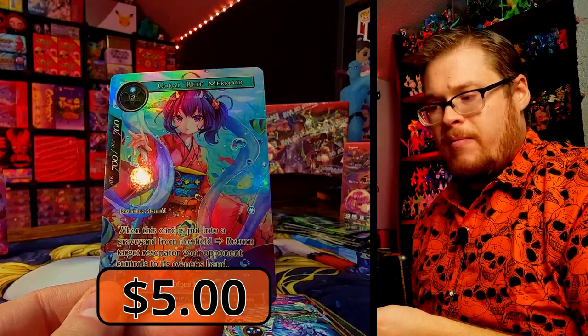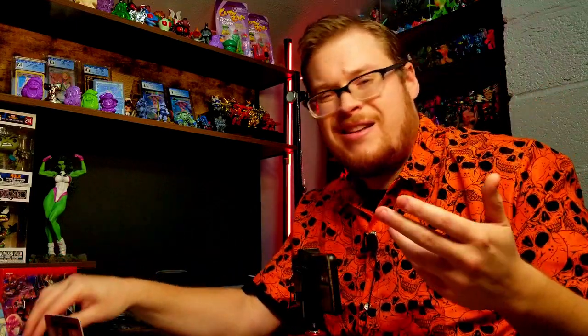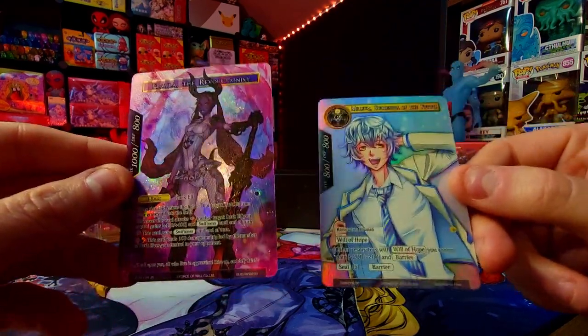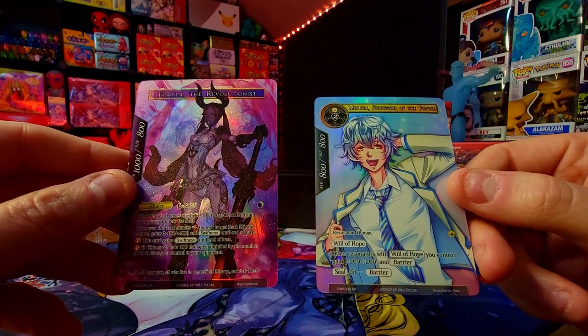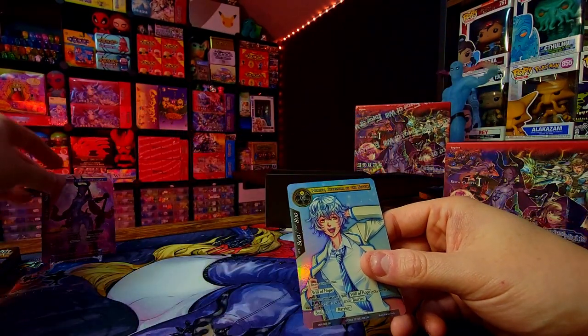Well, that's a cool card to end on — Coral Reef Mermaid, just a common, but it's a beautiful card in the full art. Really nice. Our big hits were Frela the Revolutionist J Ruler and the alternate art Millennia Successor of the Future — Frela being an absolute banger. We only got that one J Ruler again, but it was still a fun box to go through. Leave a comment below with what boxes you want to see next, and stay tuned for Sunday's New World Emerges video where we try to find more secret rares!